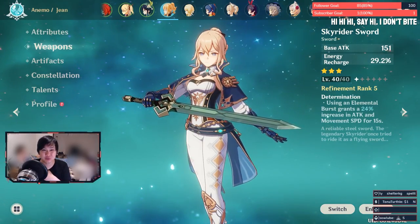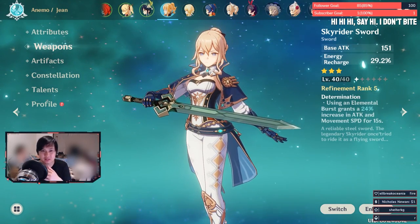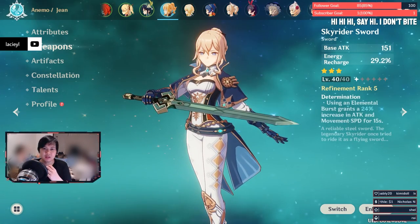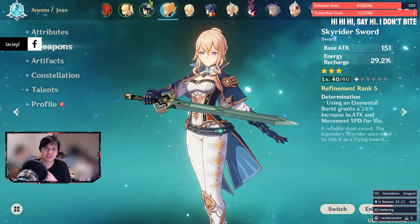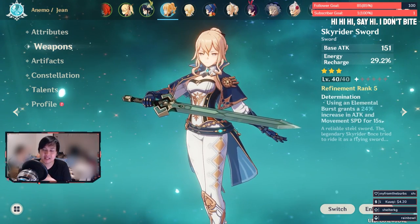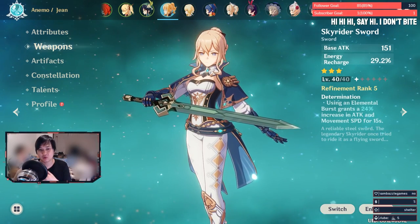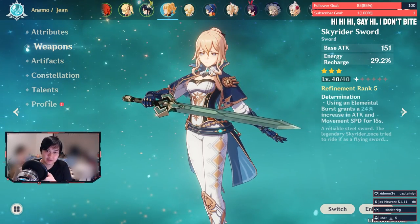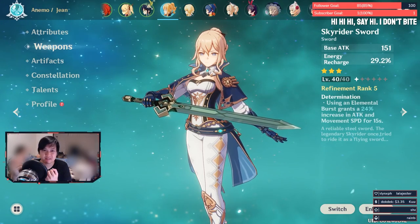Number six: weapon ascension materials may be scarce, but hitting ascension 1 or 2 is not that big a deal — you can probably do it within one dungeon run. Obviously juice out your DPS first, but if you just need a little extra healing to get past an abyss stage, one mid-to-late game dungeon run can get you ascensions 1 and 2 on a weapon, taking it from level 20 up to 50.